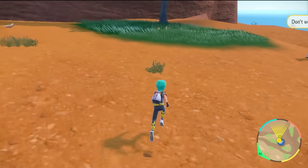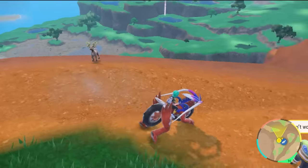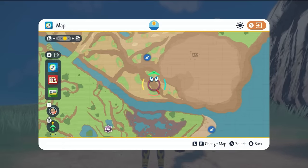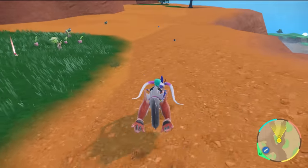Or just beat it in-game. You want to head to the South Province Area 5 and you're going to be looking in these patches of grass for Seviper. It will be easy enough to spot. You don't need to put a sandwich down to get it, and you shouldn't take too long to find it in-game.